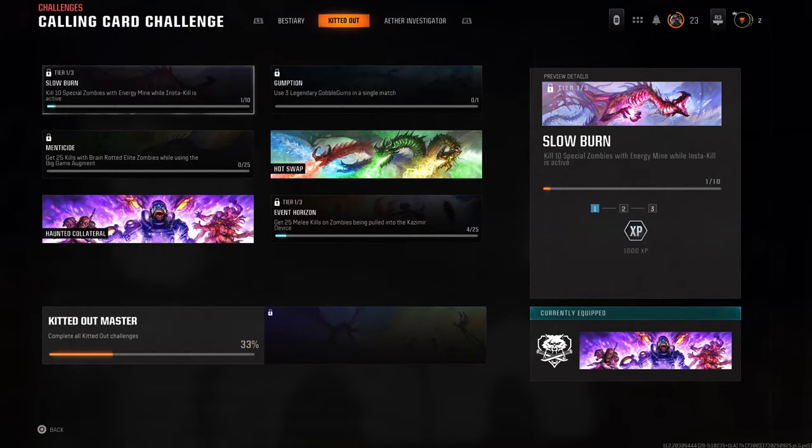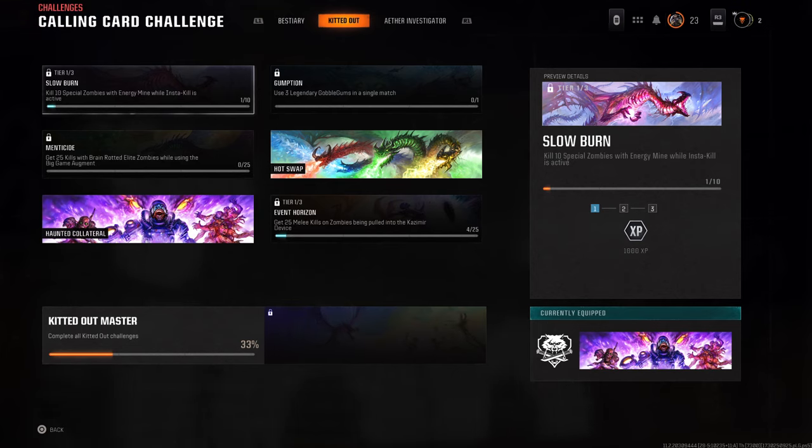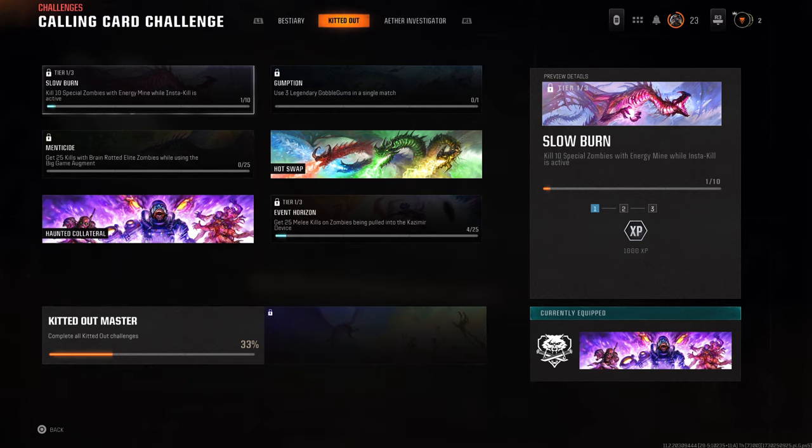What is up guys, Matt from Skullbusters and today we're on Black Ops 6 Zombies. This is going to be the calling card challenge for the Slow Burn. What you have to do is kill 10 special zombies with the energy mine while insta kill is active. I was on Liberty Falls and we had some manglers, and luckily we got an insta kill.